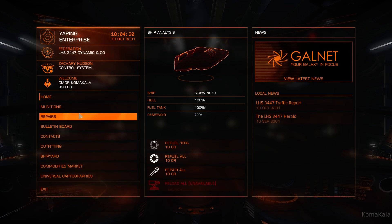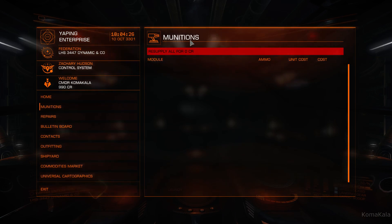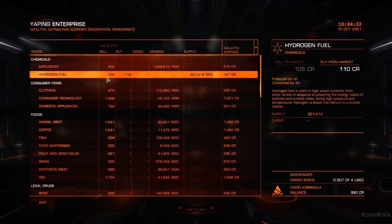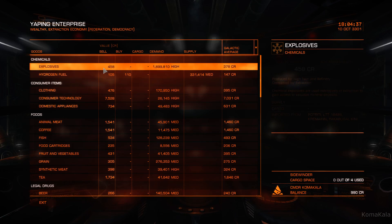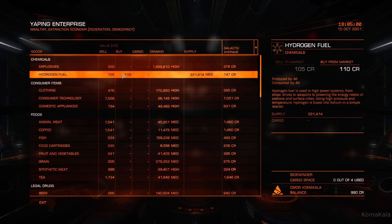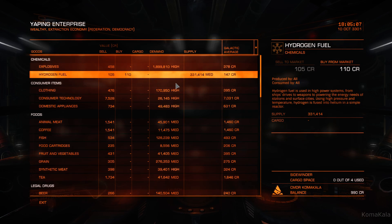So that's a quick rundown of the shipyard. Munitions — this is where you buy ammo if you have multi-cannons or other guns that use ammunition, this is where you restock. Commodities Market — this is where you can do your trading. This place is selling chemicals and explosives but they're not buying it, and you can see the demand is rather high — they want almost 2 million units. The galactic average is 378, so if you can find some for around 378 and bring it back here and sell it for 458, you can make a pretty decent wage. That's what trading is all about — finding good trade routes where you can actually earn some currency.